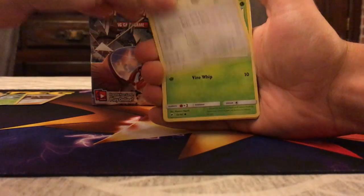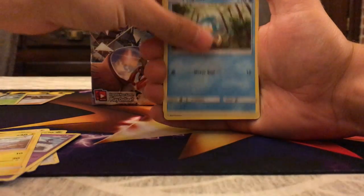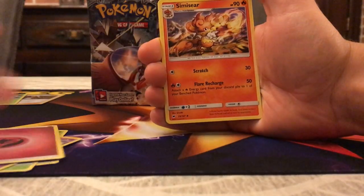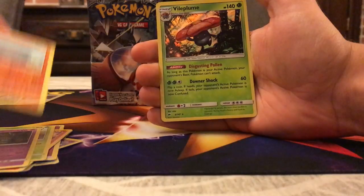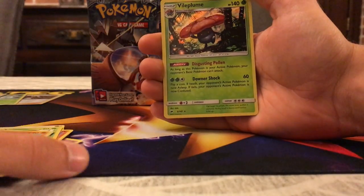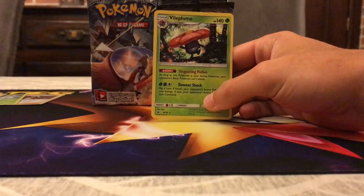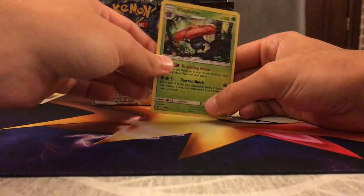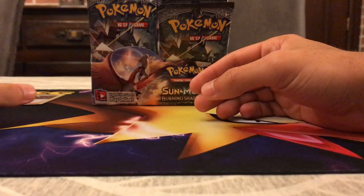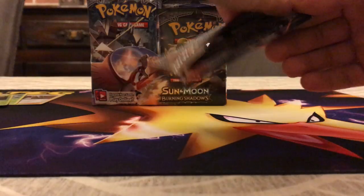We have Stufful, Pansage, Croagunk, Pikachu, Pumpkaboo, Fairy Energy, Simisear, Metapod, Dusclops, Reverse Rhyhorn, and the rare is Vileplume. I've already got four of these now, so Vileplume is still liking me even though its Trainer lock era is gone. With the last pack we got a Reverse Gloom, and now we have Vileplume — it's definitely playable since it stops basic Pokémon from attacking.